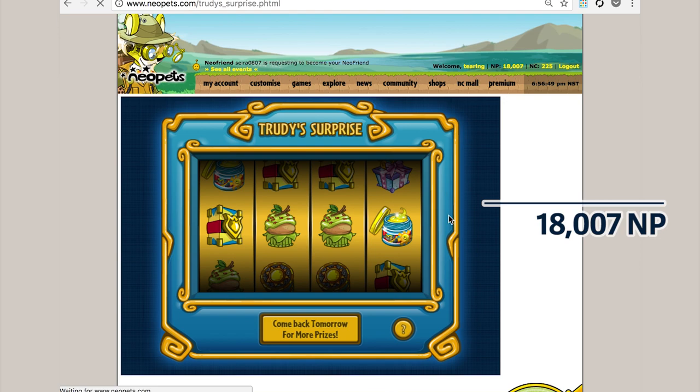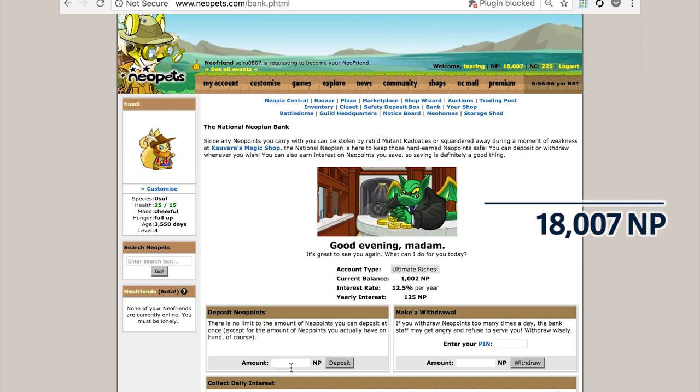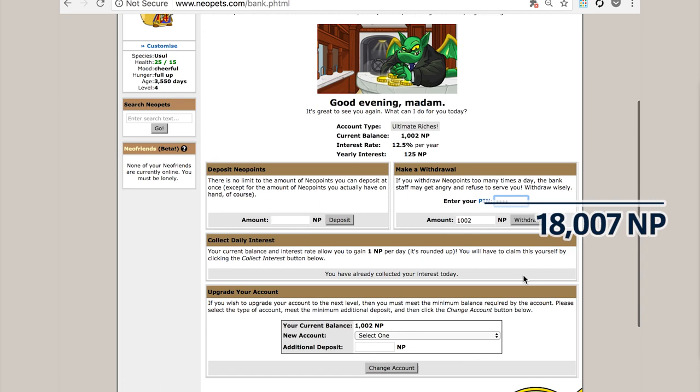The next thing is to hit the bank. Since I have the highest account type, I get one Neopoint a day with 1,000 Neopoints in there. So I'm going to withdraw all of that, bringing my total a little bit over 19,000 Neopoints.